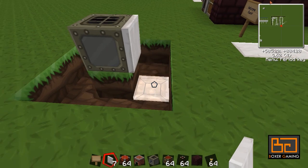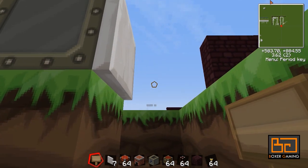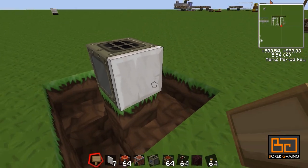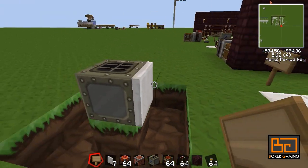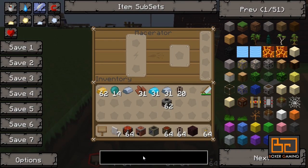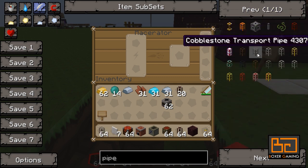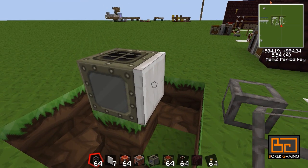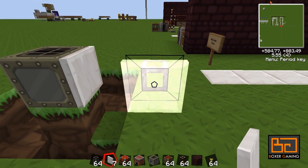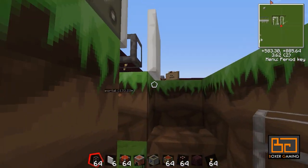If I place this, you can see here under the dirt that it sort of sticks out — it's actually in the block next to the macerator. So I can't place anything else in this block — no chest, nothing. If I try to place normal BuildCraft cobblestone transport pipes, I can't because this is obstructing it, as you can see. It places next to it, and if I try to put something on that, it goes on the next block.